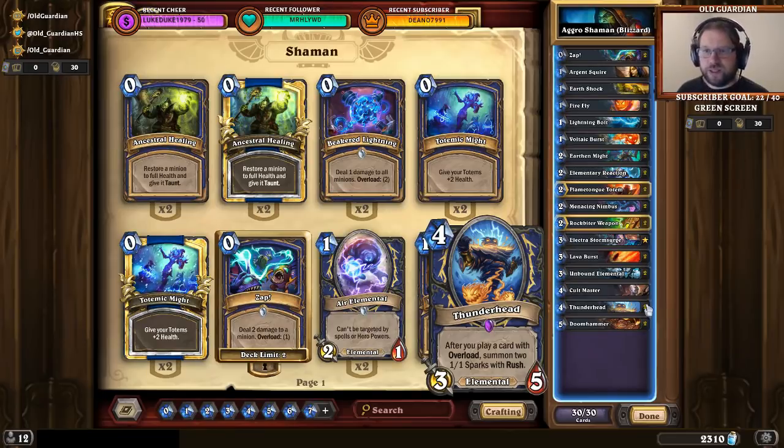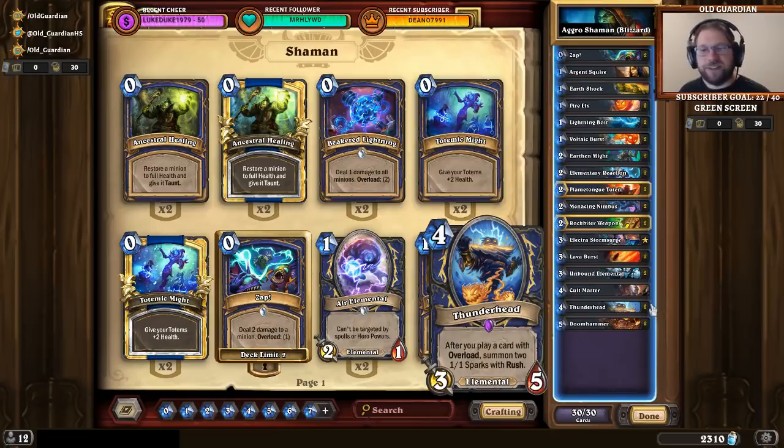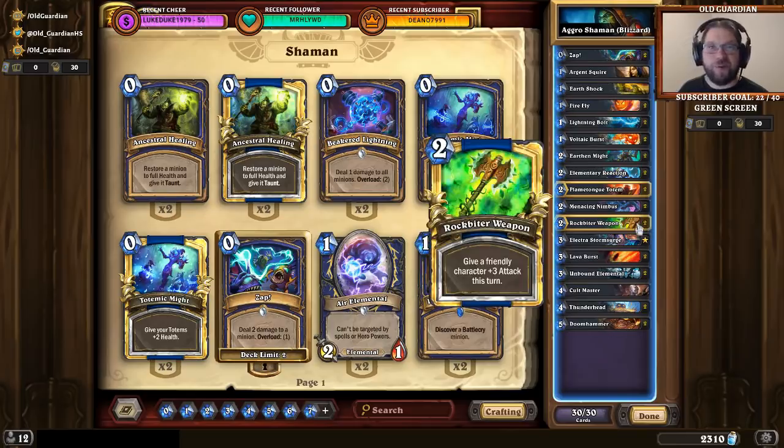You just get these tokens, maybe you can set up a Flametongue Totem next to them, then you use some damage spells and those tokens just kill stuff, and then your main minions — the Elemental and Thunderhead itself — they can go face. This deck also features the classic shaman damage combo of Doomhammer and Rockbiter Weapon. If you find yourself in a position where there are no taunts facing you, then Doomhammer plus Rockbiter Weapon — that's 10 damage right there.